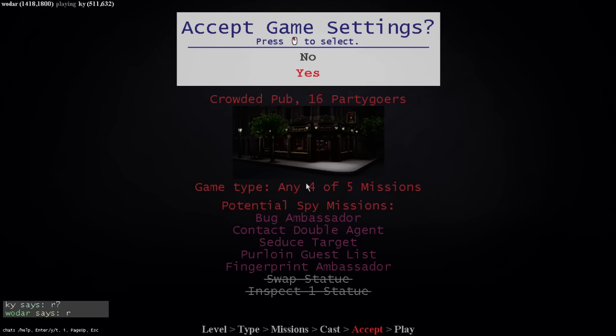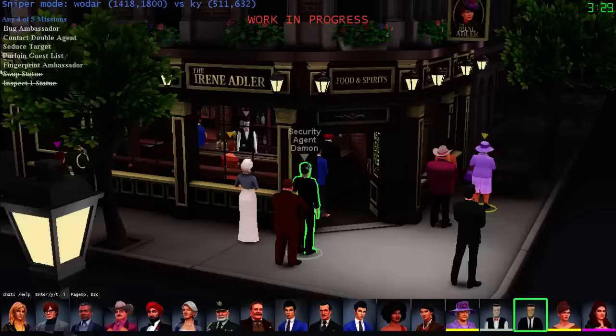No swap - so he's not doing any statues, which almost seems deliberate. He might go to a statue anyway to throw off suspicion. I'm going to be watching for people bugging the ambassador, watching for someone to steal Toby's list, then contact double agent and seduce target.